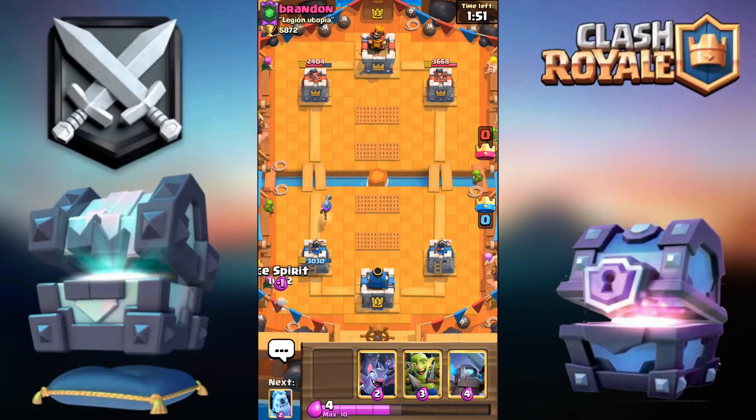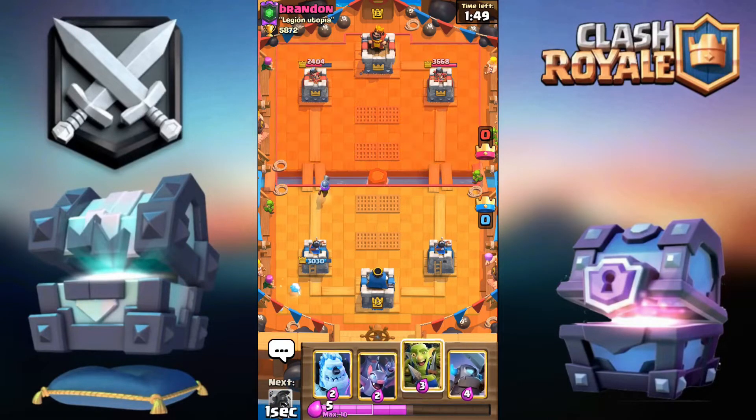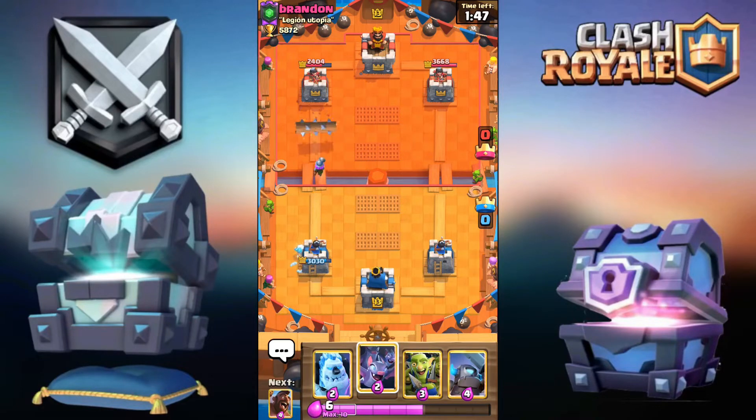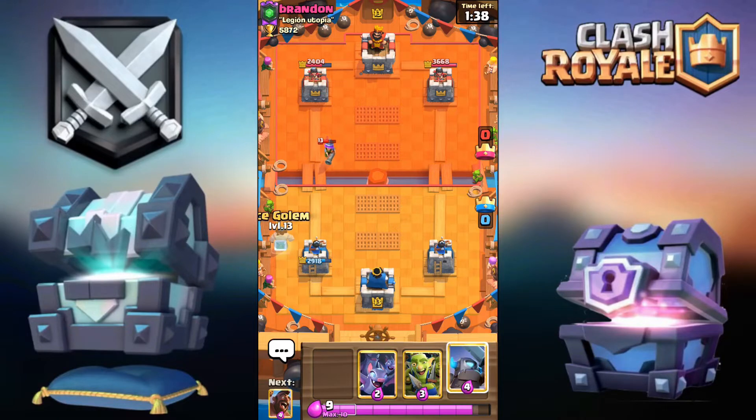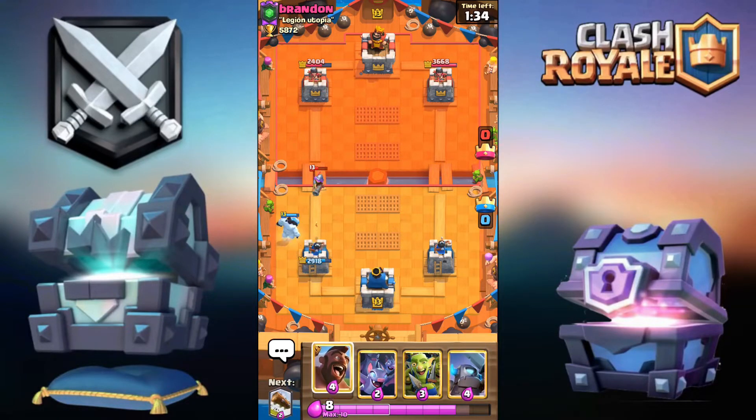Musketeer down below. A fireball — maybe? No, okay. He's most likely going to go for the log, then musketeer ice golem. Now I know he's going for his hogs so I'm just going to place the ice golem preemptively and mini pekka is ready.